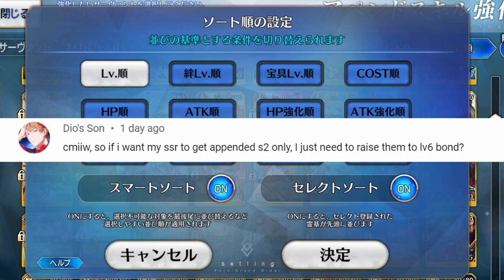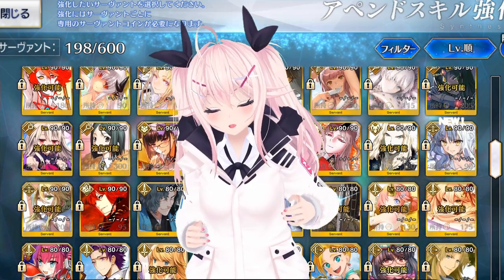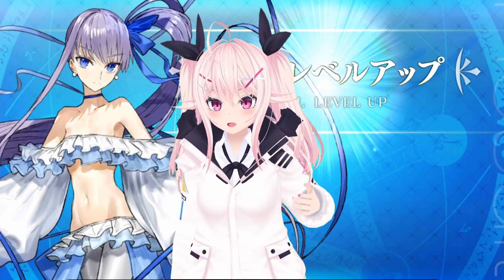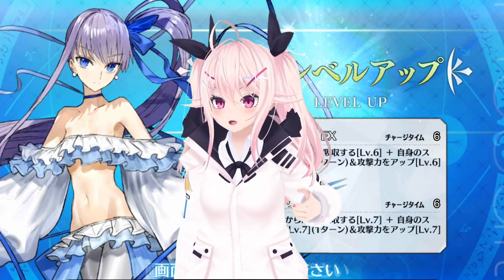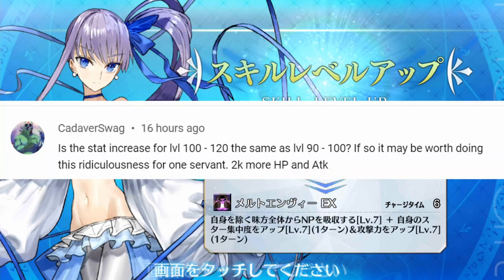If I only want my SSR to get the 2nd Append Skill, then I only need to raise them to bond level 6? Correct. One copy of an SSR makes you 90 coins, and at 5 coins per bond from 1 to 6, having an SSR at NP1 and bond 6 will give you a total of 120 coins — exactly enough to unlock 1 Append Skill. You can unlock any Append Skill you want, so you can go straight to the 2nd skill and skip over the first one.